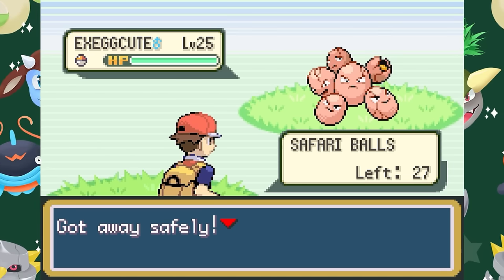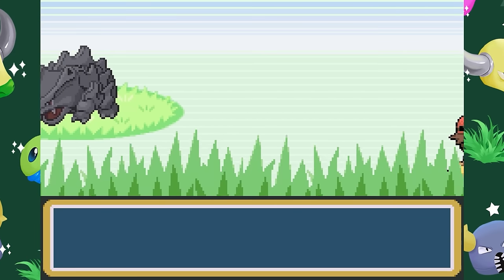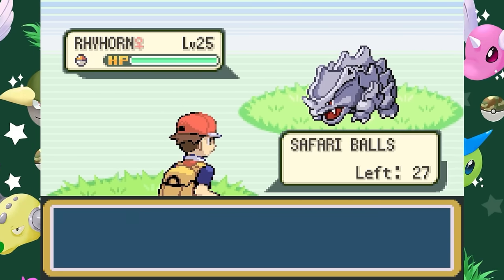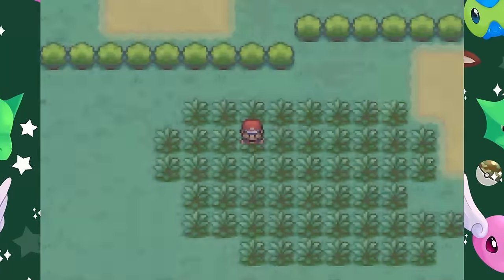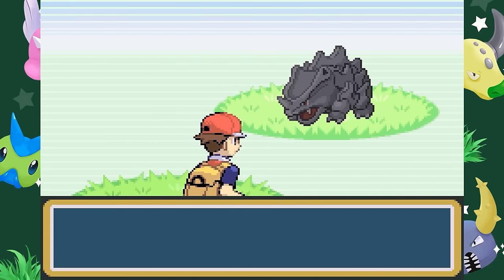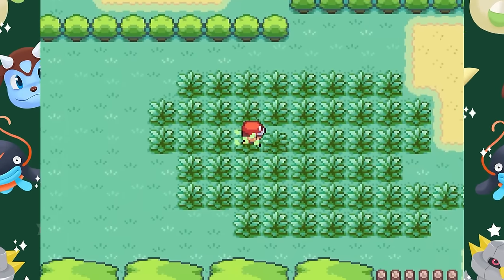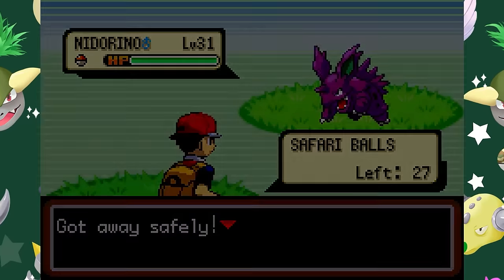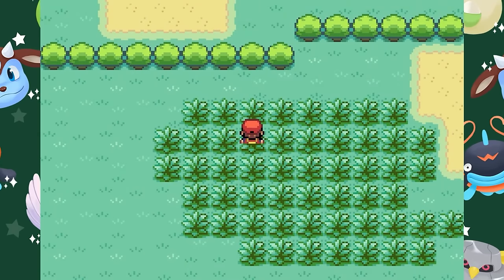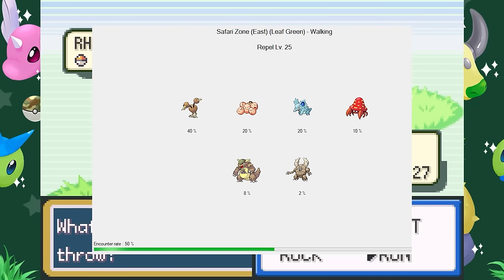In Area 1 of the Kanto Safari Zone, Kangaskhan has only a 4% encounter rate. However, by having a level 25 Pokémon as your lead and using a Repel, you can filter out half of the available encounters, removing the 15% chance of Paras, the 25% chance of Nidoran, and the roughly 10% chance of Exeggcute below level 25. This effectively doubles the chance of encountering the remaining Pokémon, giving you an 8% chance of finding Kangaskhan. If you instead use a level 27 Pokémon, you can filter out 90% of the encounters, turning the 1% Pinsir or Scyther encounter into a 9% chance. You can use Bulbapedia and Serebii to find out the level ranges, and there's also a tool to calculate encounter rates using the Repel trick, which will be linked in the description.